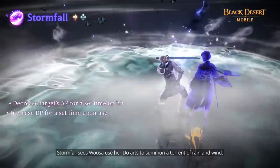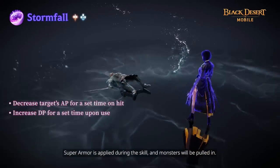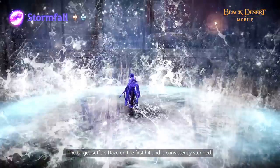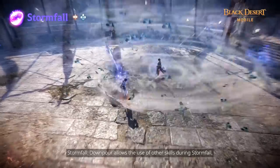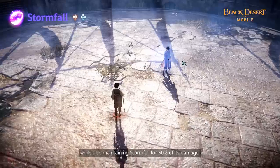Stormfall sees Usa use her Dohards to summon a current of rain and wind. Superarm is applied during this skill and monsters will be pulled in. The target suffers daze on the first hit and is consistently stunned. The target will also suffer knockdown on the last hit. Stormfall Downpour allows the use of other skills during Stormfall while also maintaining Stormfall for 50% of its damage.